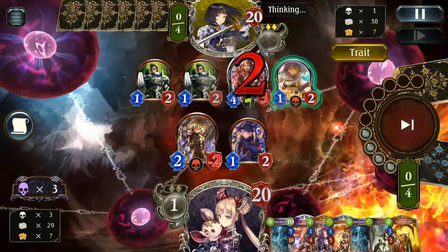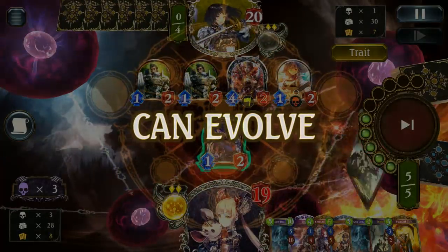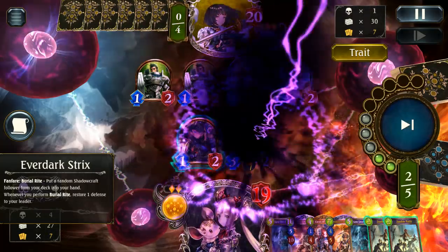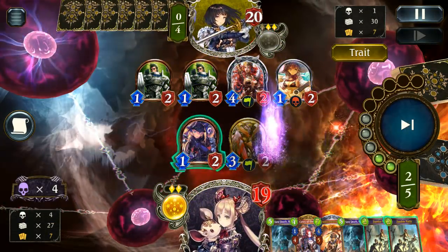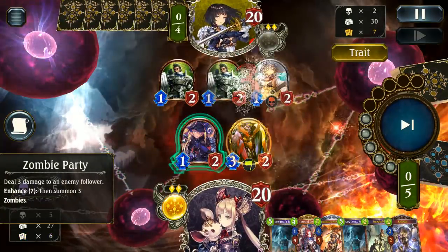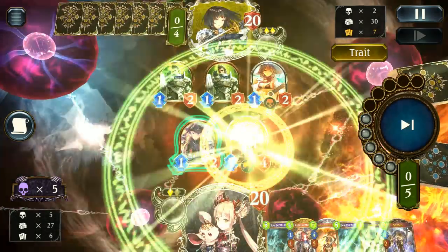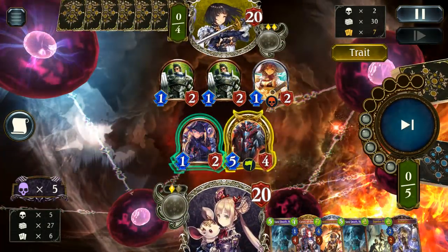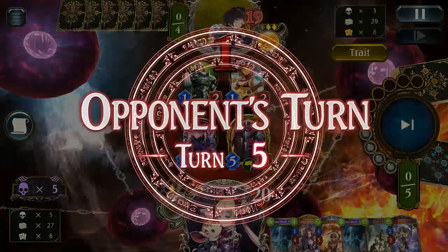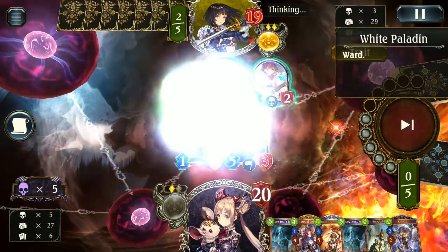They go for the healing and we get a slight ping off them — not really anything too impressive. We have the Everdark Strix to remove the Zeus but not really anything else too crazy. With double Zombie Party though, we can at least get rid of four followers effectively without having to spend anything else. I could have gone straight for the Saris, which might have been a better play, but I really wanted to make sure the Everdark got off so I could remove that Zeus from my hand.